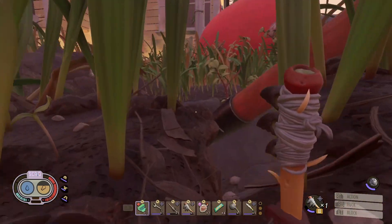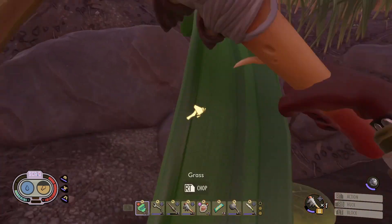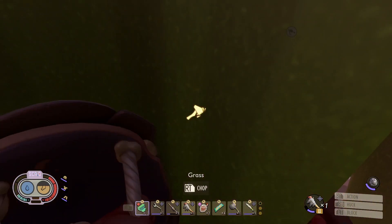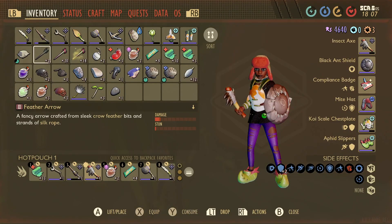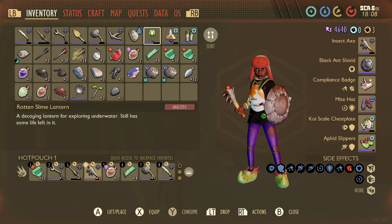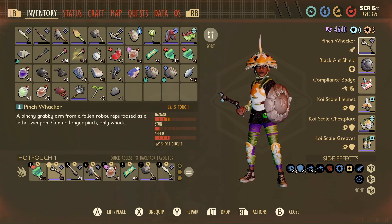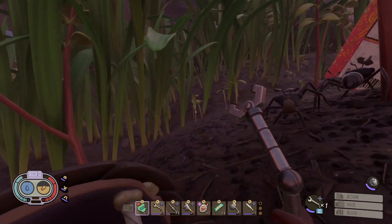We need the black ant stuff first. Let's see if I can get the mandibles - we need just two mandibles. Okay, let's put my gear back on, the good stuff. I've got the compliance chart, not the baby chart. Yeah, that's not too bad. Don't really need to kill these guys because we'll get some ant parts from killing the others.